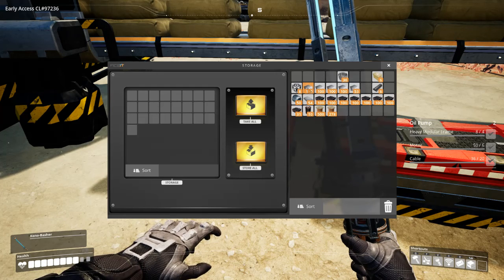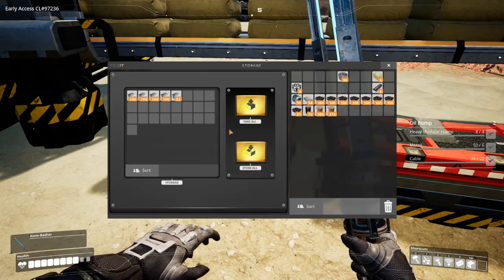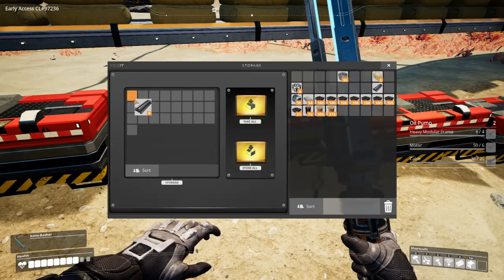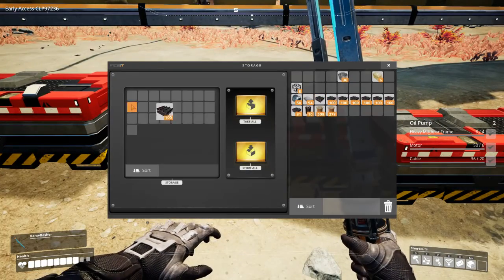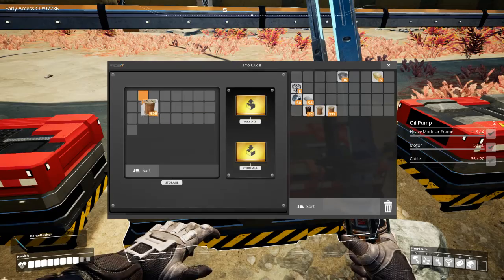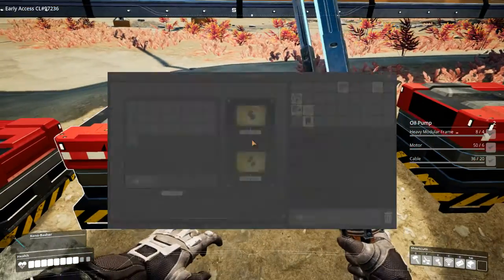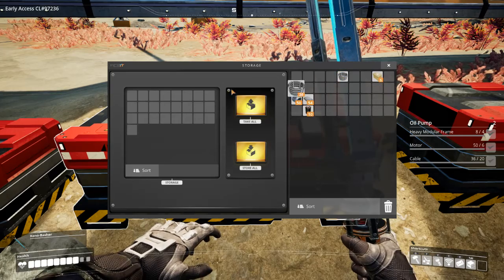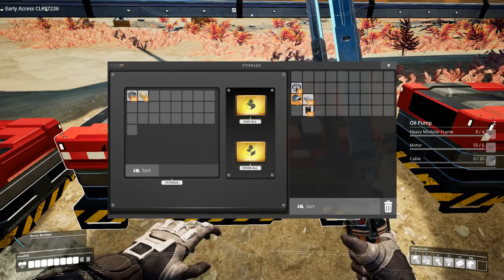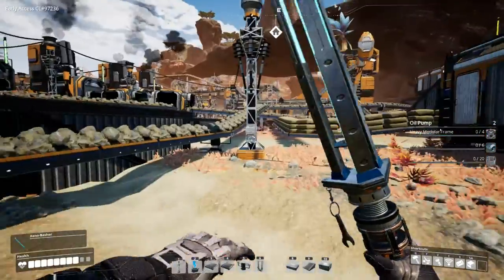Part of what I mean about having some sort of organization to it is that everything is going to need to go into different bins or boxes, so you're going to want to make sure that you're trying to keep things together as much as possible. Cable, concrete — we'll just put the rest of everything in there.